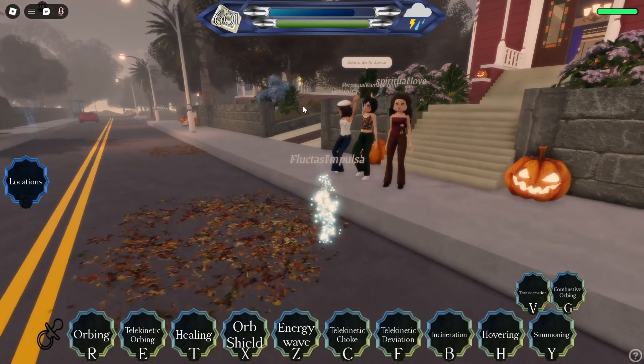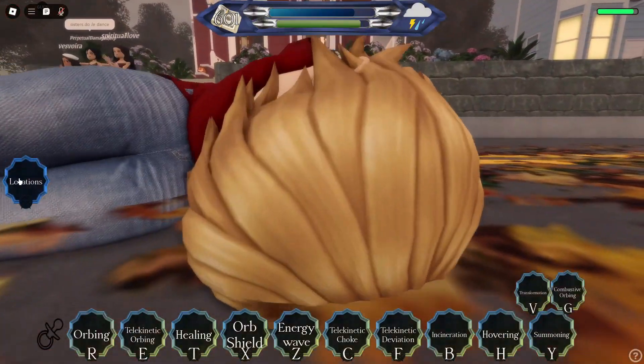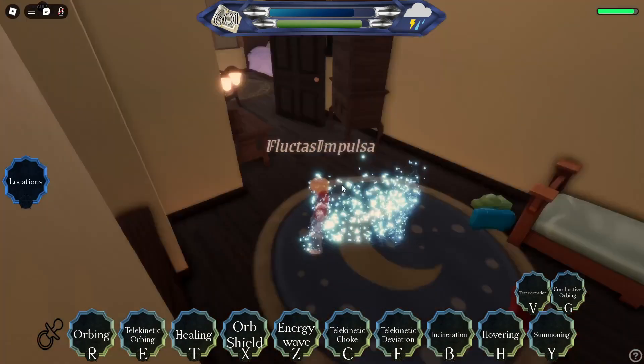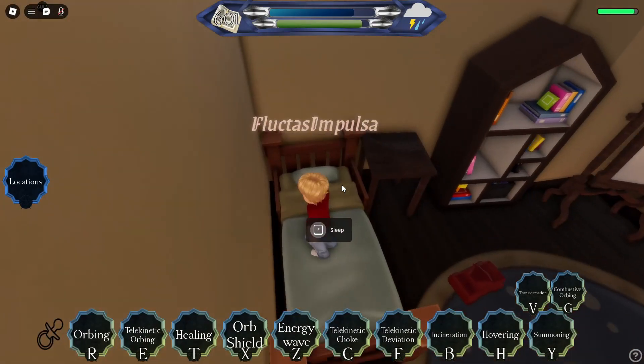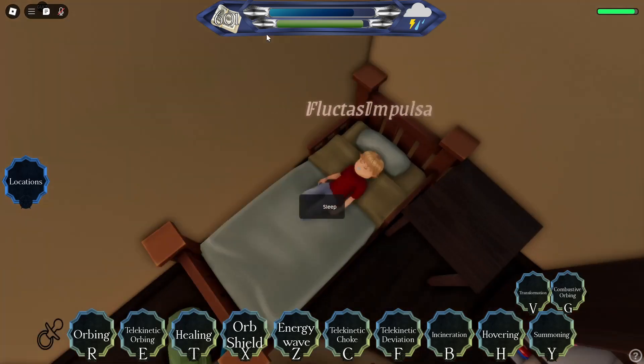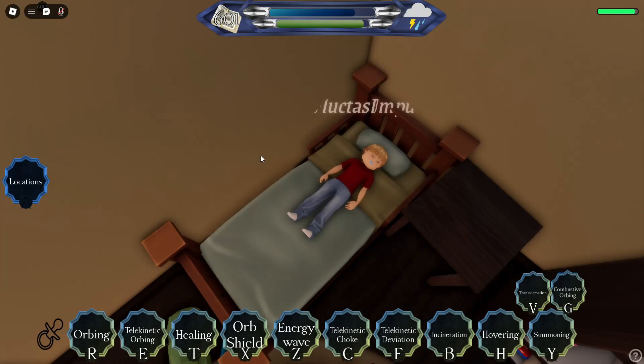We're going to be showcasing the orbing. If you click R on somewhere, as you can see this is the orbing effect — it's very cute. If we click locations we can go to Wyatt's room and we're in his room. He has a special bed where he can sleep to gain energy. That's orbing.